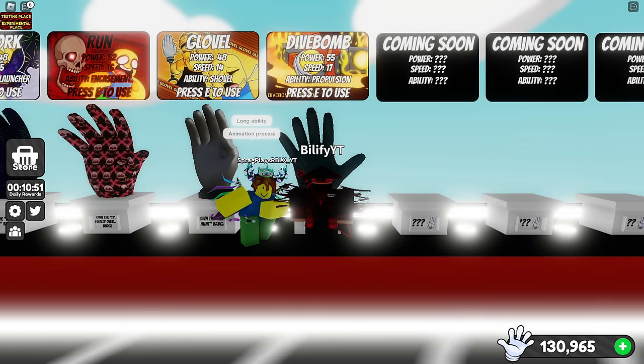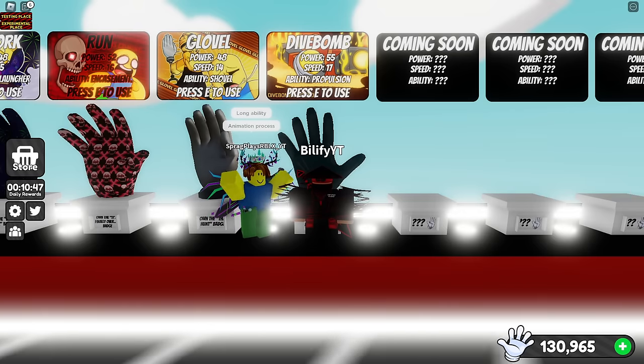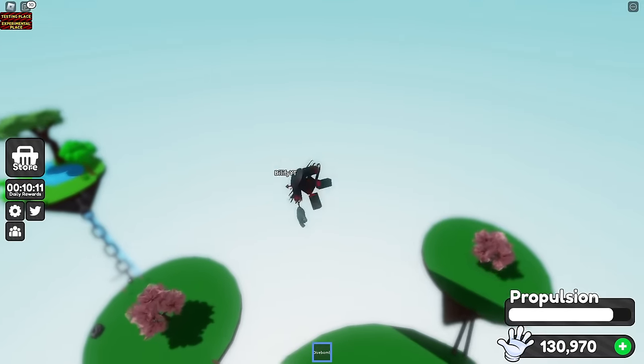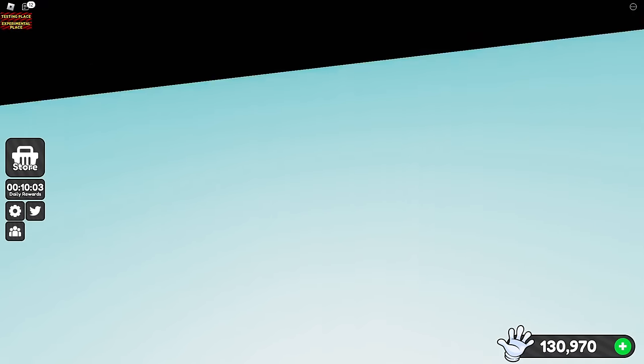And last but not least, you could always dive bomb another dive bomb user. There are funny moments where you can go right underneath them — that is pretty funny. Wait for them to go up, and if you go right underneath them, you can have a moment like this. That's one way you can troll another dive bomb user.